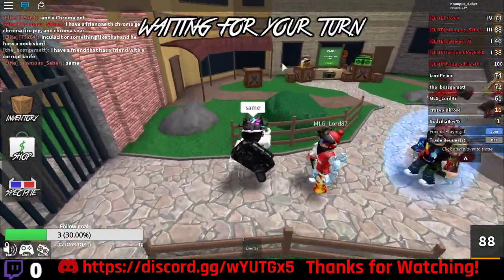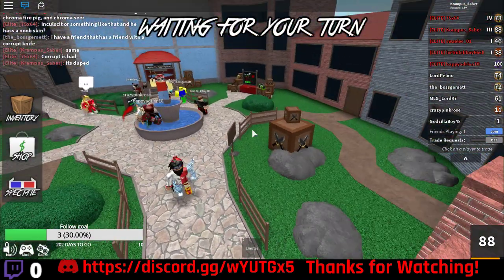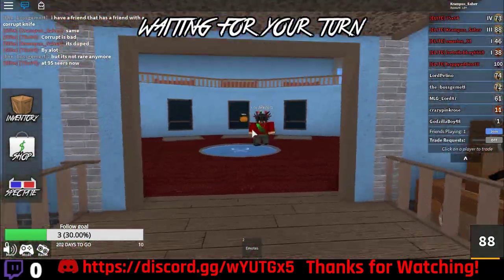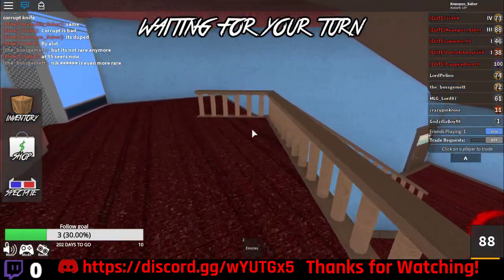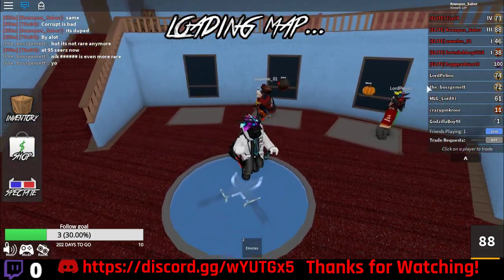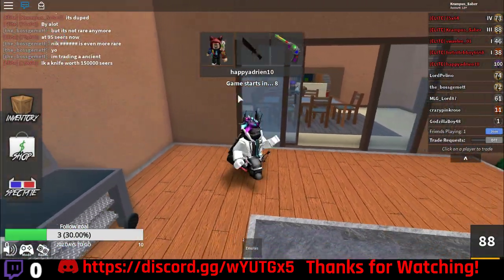The person who has those chromas has the Corrupt knife — it's funny. It's duped. If you have a Corrupt, try trading it for something else that's decent, because it's not even rare anymore. To put it into perspective: at the Christmas event of 2018, Corrupt was worth 225 seers. It is now worth 95 seers. So if you have it, trade it — try finding someone who doesn't know values, it's usually easier.